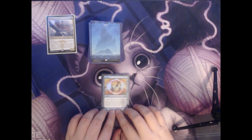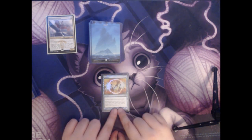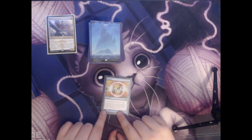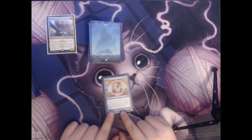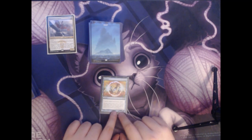Next we have a Negate. This is a colorless and a blue for an instant — you counter target non-creature spell. We've seen several effects like this in the deck, but since we have 100 cards we just want a few of these so that we can deal with whatever nefarious nonsense our opponents are trying to do to us.